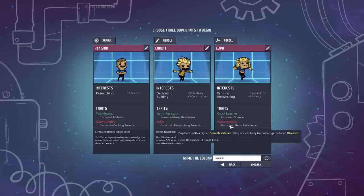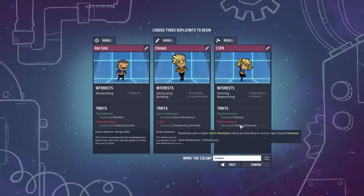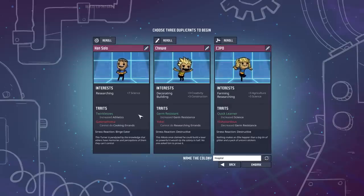The other thing I pay attention to is negative traits. Biohazardous is not that big a deal, nor is Yokel — not many of these have a huge impact on your game. The one I tend to avoid personally is flatulence, because they're going to release natural gas all over your colony, which can interrupt farming and mess with plant growth. I just find it a nuisance. But whatever you choose is fine.